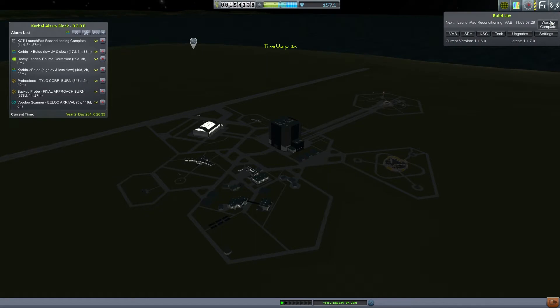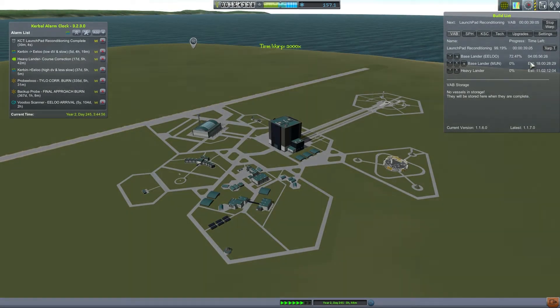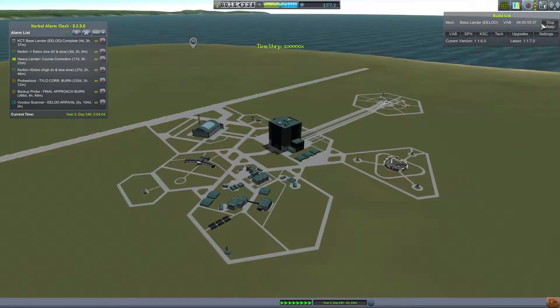Back to time warping. Launch battery conditioning — that's taking a while. We've already built like three quarters of the next ship before the launch pad has been reconditioned. That could be a bigger problem with bigger ships. That's one of the reasons we also need an extra launch pad on the moon — and not just a pad, we'll need industry, a VAB, resource gathering, and smelting.